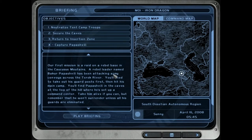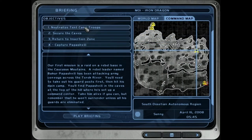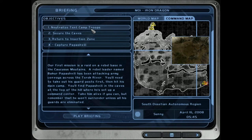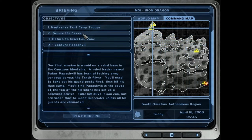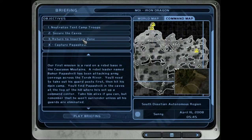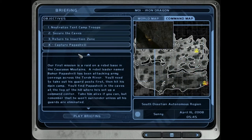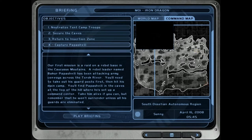This is our briefing area. If I click on command map you can see an aerial photograph of the area we're going into. Secure the caves shows you where the caves are. Return to insertion zone — that's our insertion and extraction point. And then capture Papashvili — he's up there in the caves with his moustache looking like a bad guy. Onward and upward.